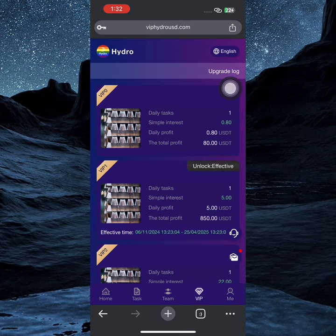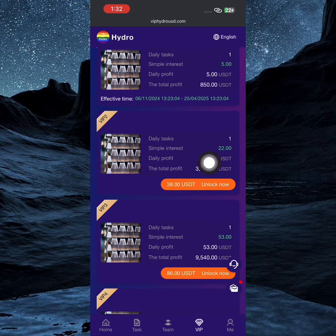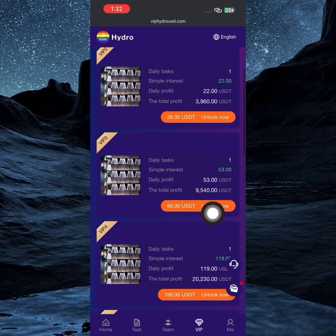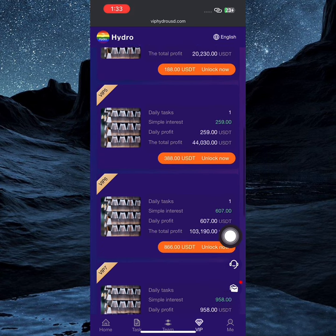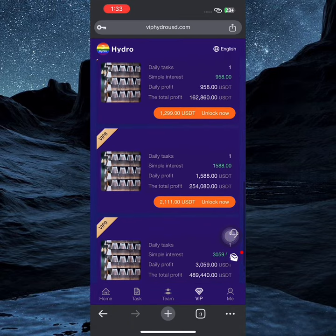To upgrade to VIP, just come over here. VIP P2 will offer you 22 USDT per withdrawal and your total profit will be 3,960 USDT. VIP P3 offers 53 USDT daily profit and your total profit will be 9,540 USDT. You can unlock it for 85 USDT. The more you upgrade, the more you earn.